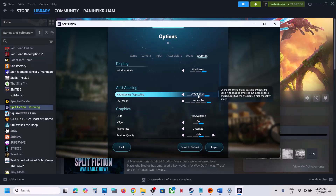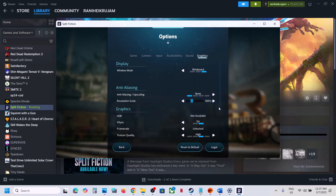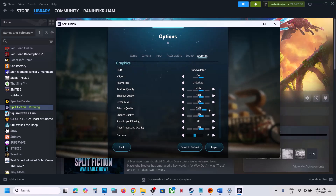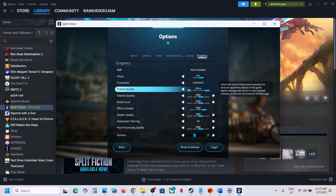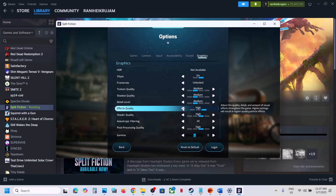In the graphics settings, you can see AMD FSR — select a temporal option or turn it off. Disable HDR and check. For overall quality, if it's set to Ultra, try High, Medium, or Low. Set everything to Medium and check the performance.